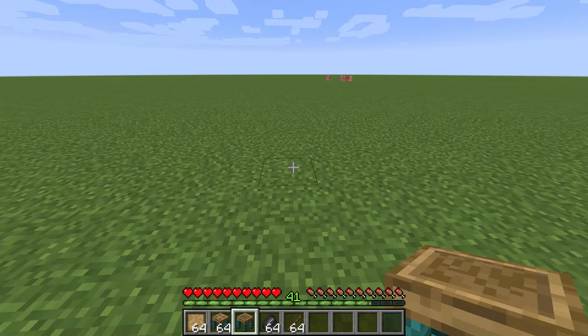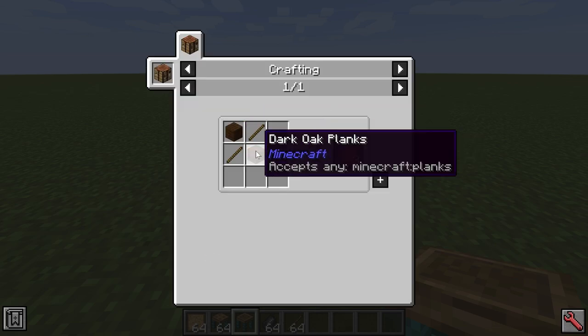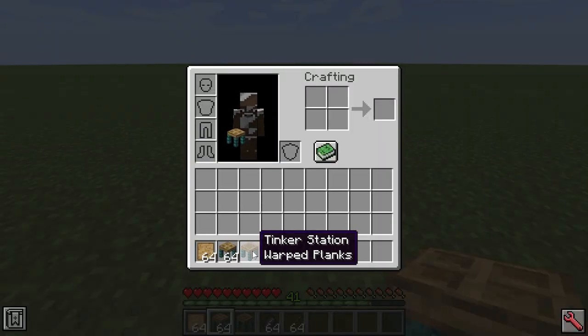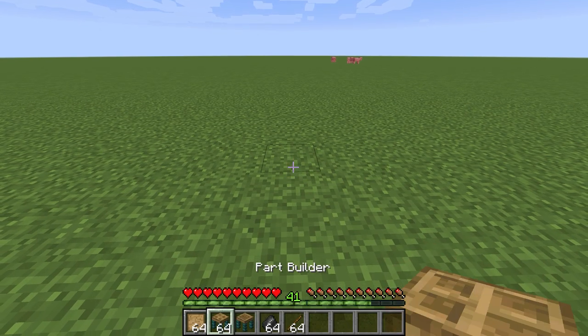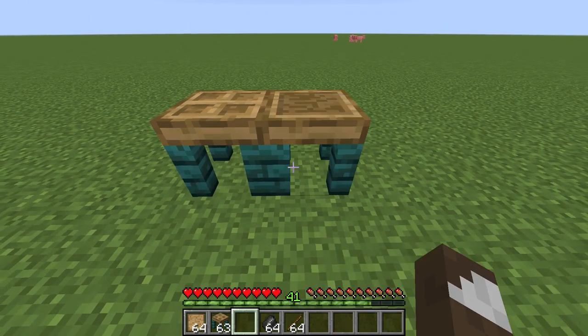Hello and welcome to the Mod Spotlight for Tinkers Construct. The first thing you're going to want to do in Tinkers is to make some patterns, which you can make with sticks and some planks. Then you're going to want to make the part builder. You can choose what color you want the legs to be based on what wood type you use — if you use warp planks, you'll get the warp plank legs. We'll also put down the Tinker Station.